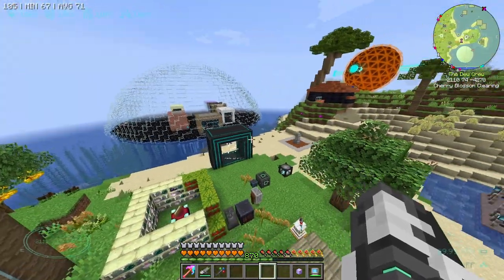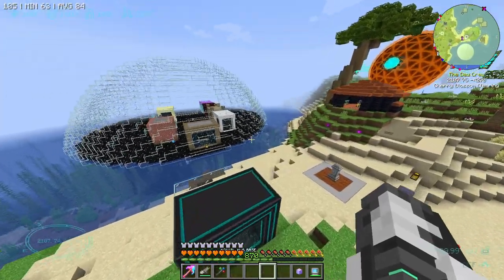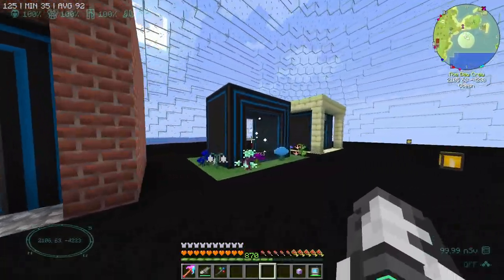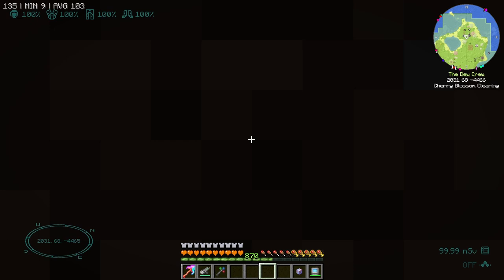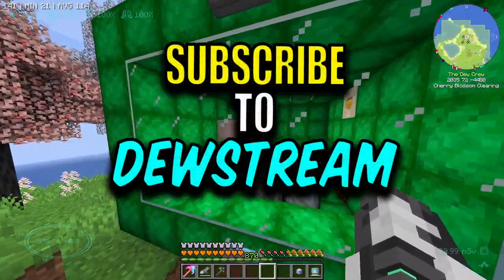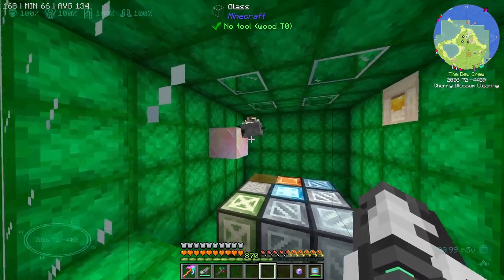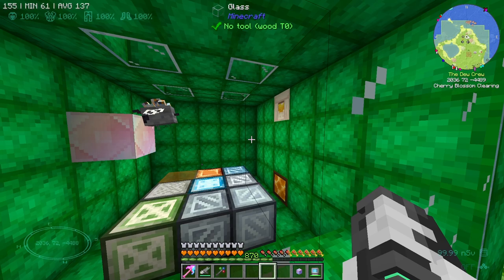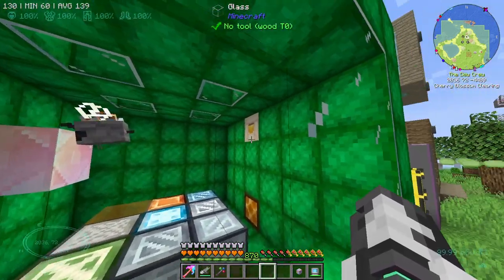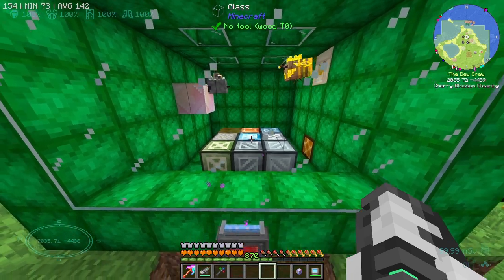Hello everyone and welcome back to All The Mod 6. We are back on the server. In the last episode we messed around with the bees a little bit and we set up a mutation chamber. So essentially we've got a bee — Diddy Bee — he gets the pollen from the ATM star block, flies over these blocks, pollinates them and goes back into his little hive. Pretty simple stuff, it makes sense.